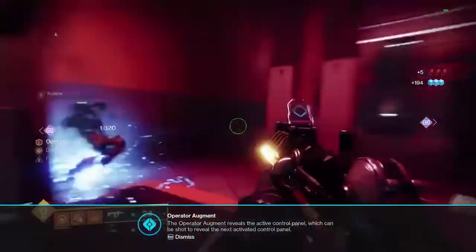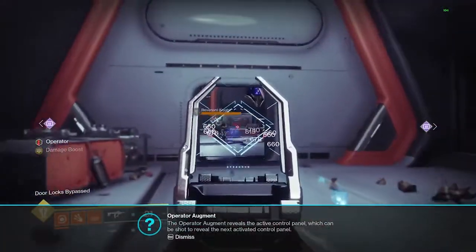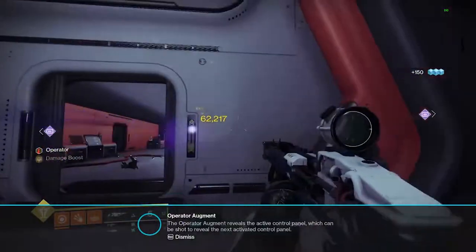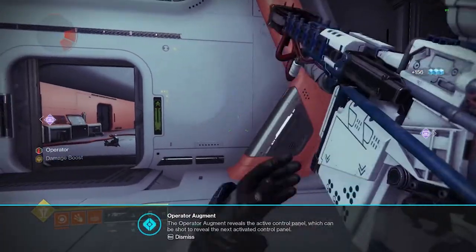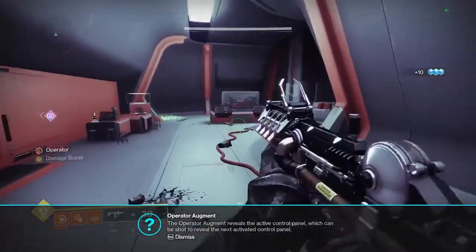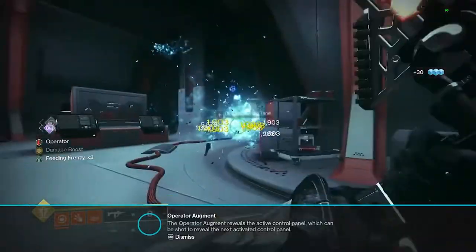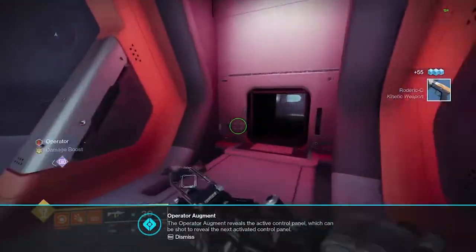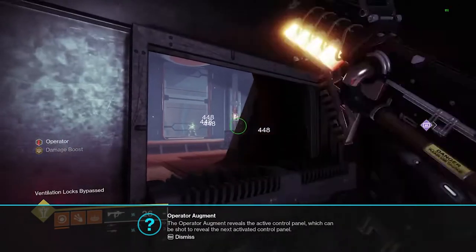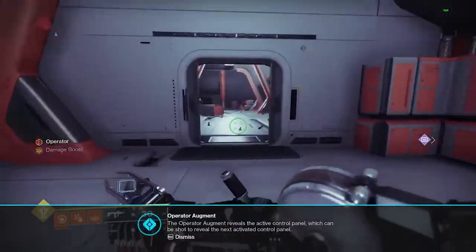The second panel is in this red room on the left — shoot it right here. That opens this door. Note: there is a current bug at the time of making this video where you can get soft-locked. If you open this door and the shriekers are not there but the knights are, you're probably going to get soft-locked and need to restart. Bungie is aware of the problem and fixing it — if you do get the shriekers, you should be fine. Clear all the ads. For the third panel, slide through here and look through this little doorway — you can shoot it through the wall on the right. Then head back for the fourth and final panel — there's another hole in the wall to go through.